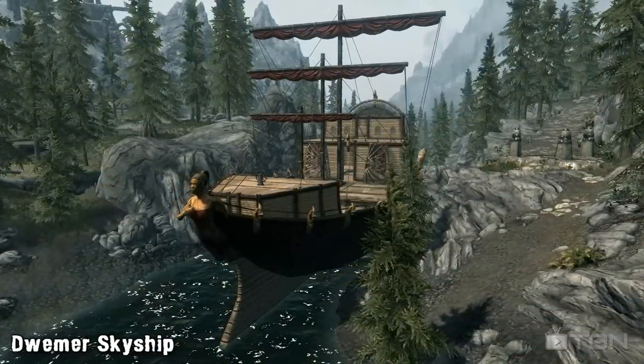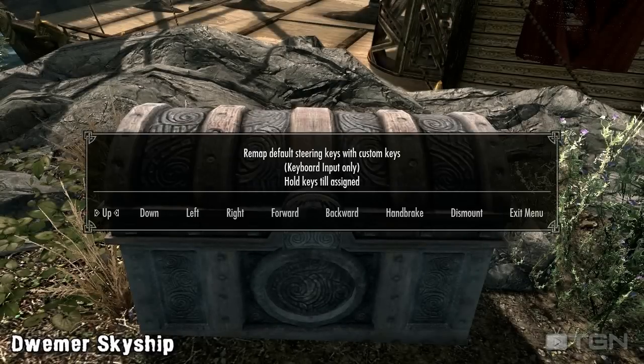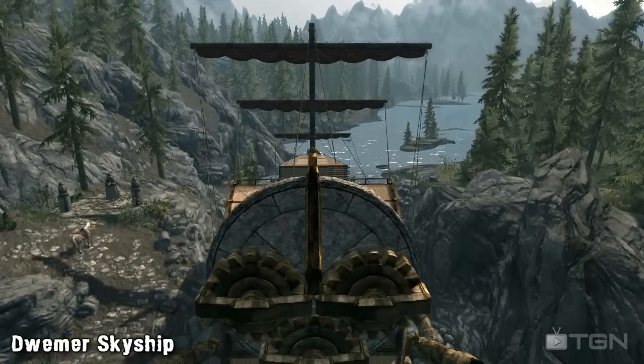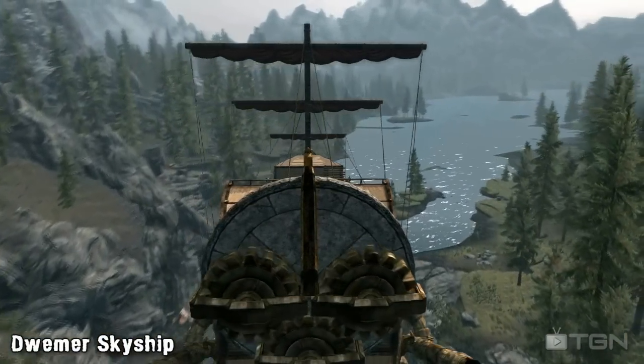And we'll leave you with a fully functional flying Dwemer Skyship. You'll find the Skyship to the west of Riverwood, along the road at the Guardian Stones, and along with it you'll find a chest with a manual that'll let you fully customise how your ship will fly, and you'll be able to activate the ship along with it too. Once you've boarded the Skyship, head to the front and activate the wheel to take the ship up into the sky.